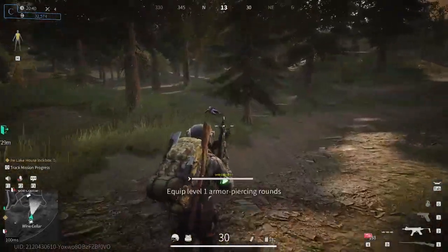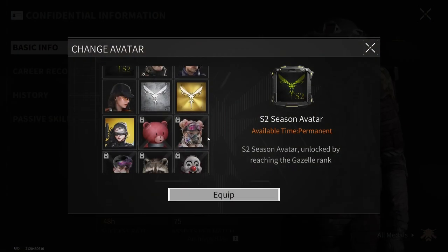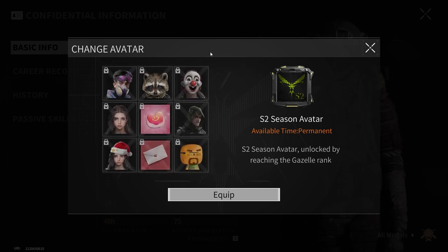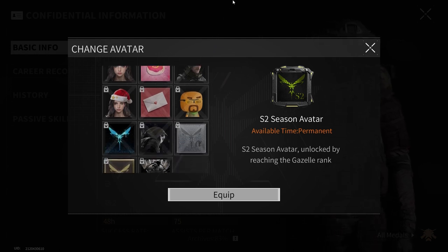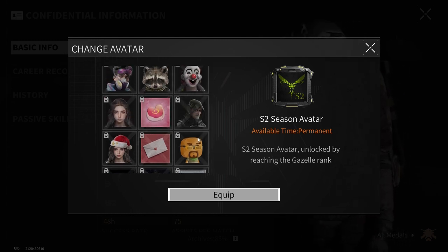Number seven: custom avatars. Our current avatars aren't bad, but they are very generic. Allowing players to use their own photos would give a more personal touch and make the player profile page more appealing. It would also be a minimal change that helps us distinguish players from NPCs on loading screens.